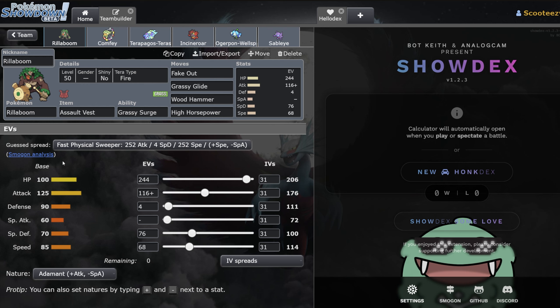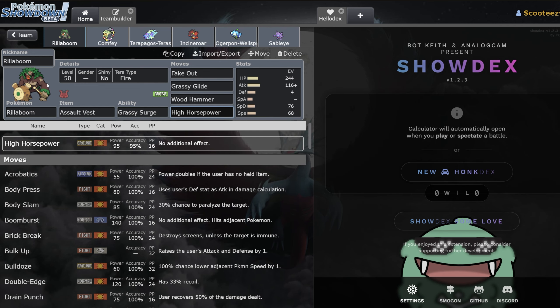Starting with Rillaboom — this is a very stock standard set. This is the set I ran at the Brisbane Regional back in Reg E. I'm a big fan of 116 Adamant minimum; I think Rillaboom doing damage is very nice. I like having a little bit of speed to potentially win speed ties and not get outsped by fast Incinerroars. Looking at the moves, High Horsepower is incredibly good right now. I know people want to run Parting Shot plus U-Turn on Rillaboom, but having High Horsepower is really good — you need ways to hit Miraidon, which is happy to switch in on electric moves, but once it's in you can't touch it without something like High Horsepower.